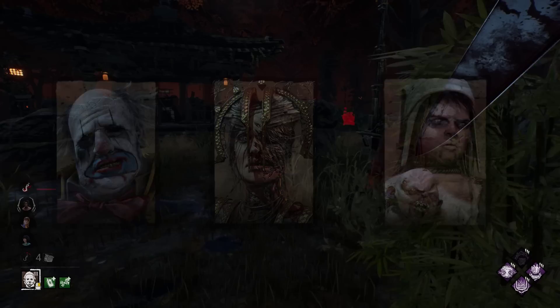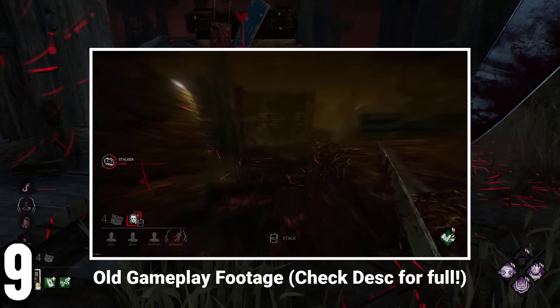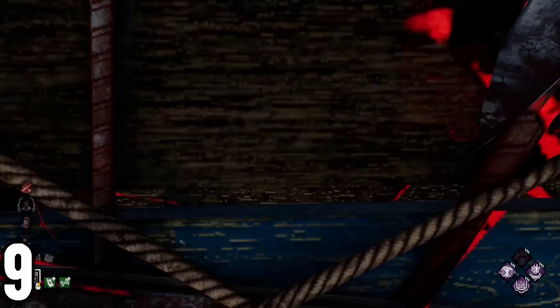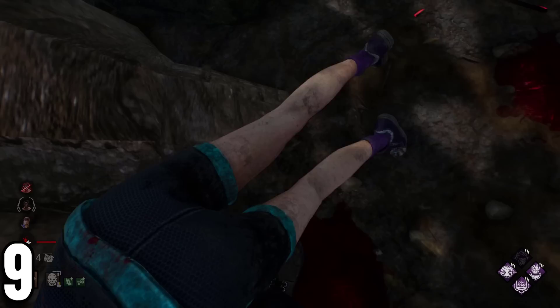Something a lot of people might not know is that Michael Myers used to not have any animation when in Tier 3 in first person. This meant that while you were playing Michael, the knife was still on the bottom, unlike now where he has a new animation in first person that fits his third person model way better. Another thing that was changed from Michael Myers' Tier 3 is that in the past, you were able to stalk on Tier 3, which didn't give you any stalk progress, but it had a use — which was to try and find the white silhouettes of survivors far away. It even had a special UI border which showed his power in red instead of white.